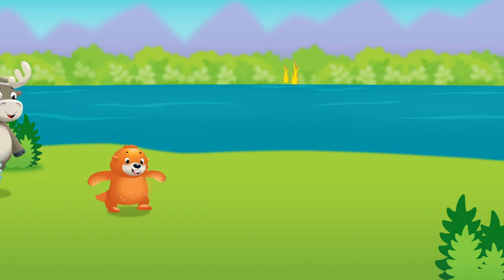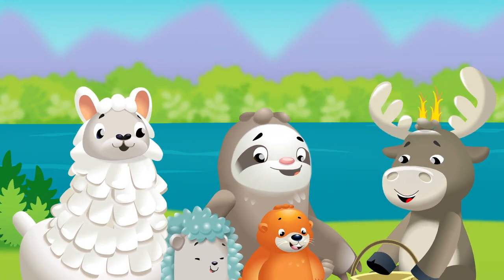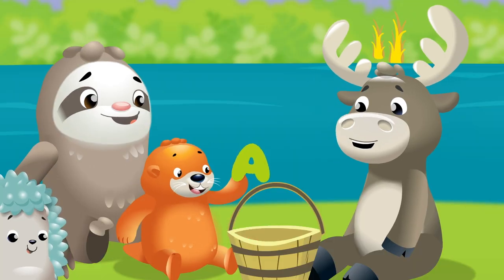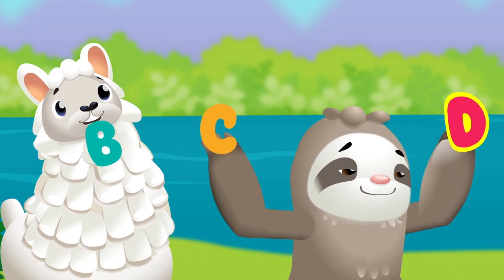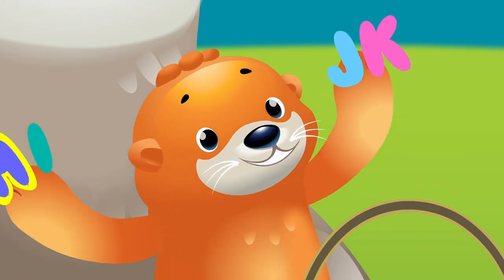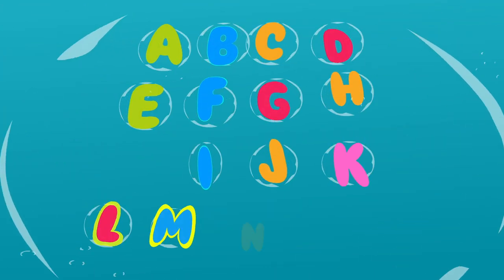This is Otter's ABCs, Otter's letters A to Z. This is Otter's ABCs, everybody sing it please. A, B, C, D, E, F, G, H, I, J, K, L, M, N, O, P.